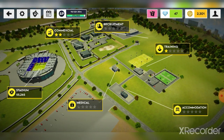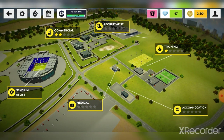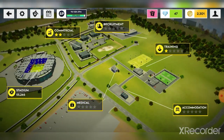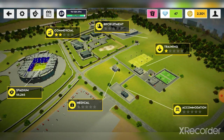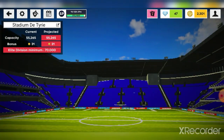One more thing: they added a new facility in the recruitment section — it shows a 2% scout discount and 1% agent discount. But honestly, they basically just took that from the commercial center and moved it to recruitment, so it's not really a big change — it just looks like a new facility on the surface.